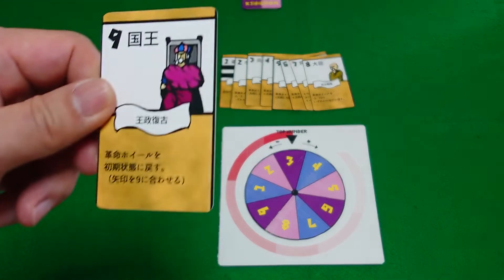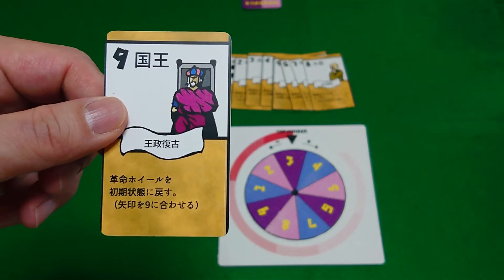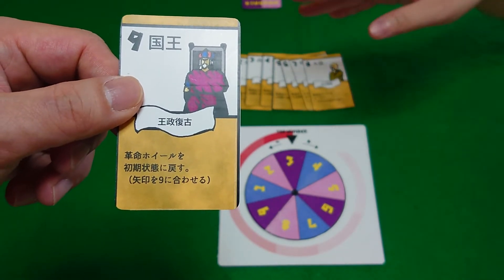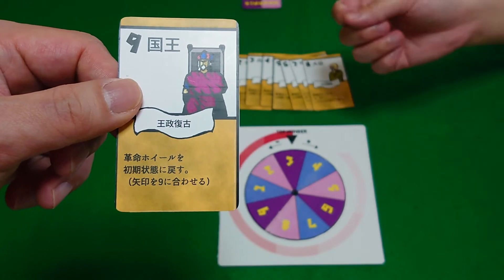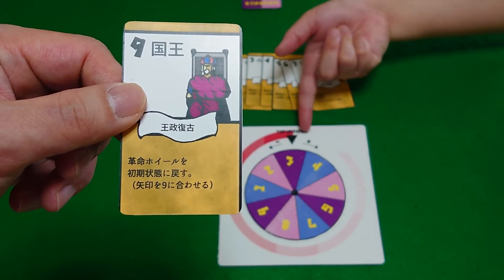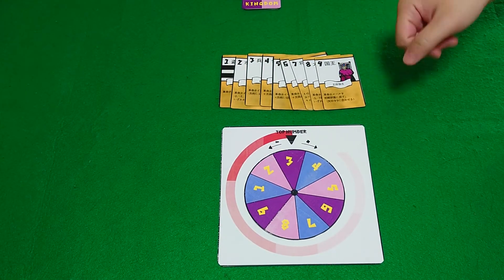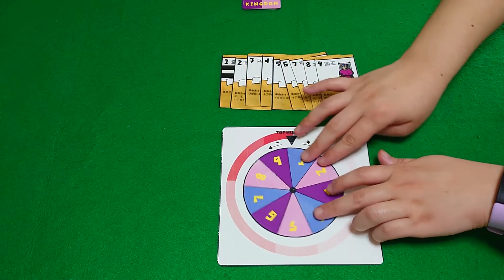And finally, we have number nine, the king. There is only one king in the deck. This card, when played, will reset the wheel to nine. For example, right now on the wheel we have it set to three, but if I play the king, then it will reset to nine.